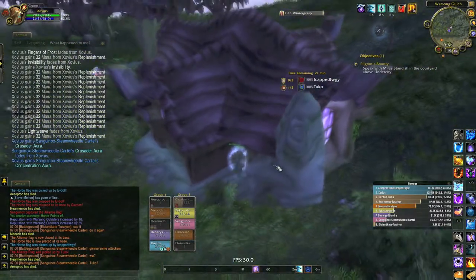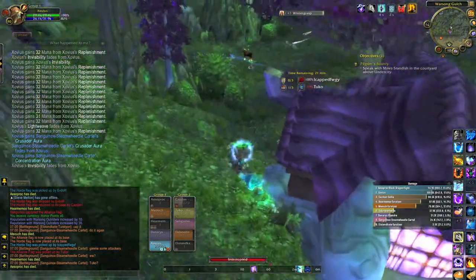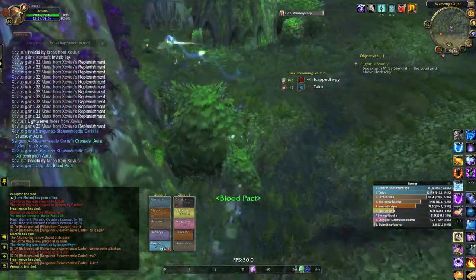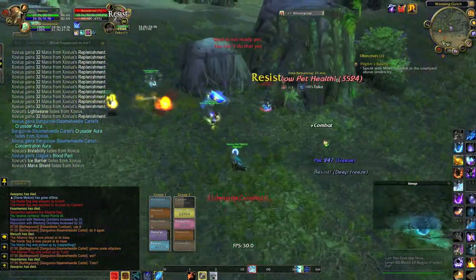The Frost Elemental is out all the time now but it's still on a three-minute cooldown. So as long as the cooldown is up, you can just sacrifice him and then immediately bring him back again.